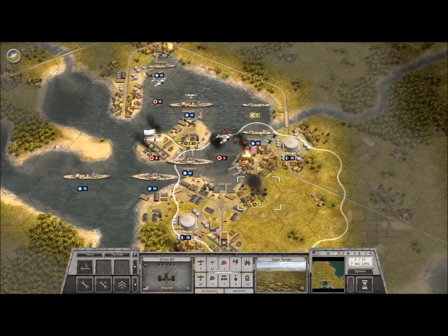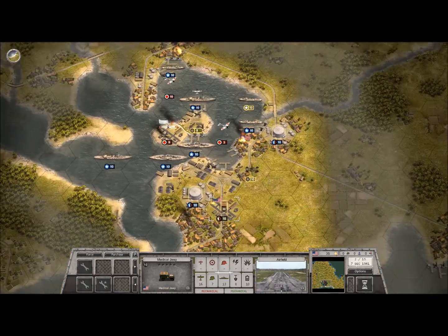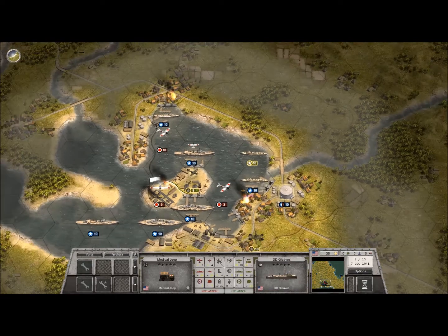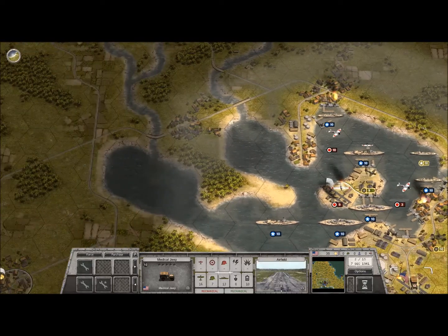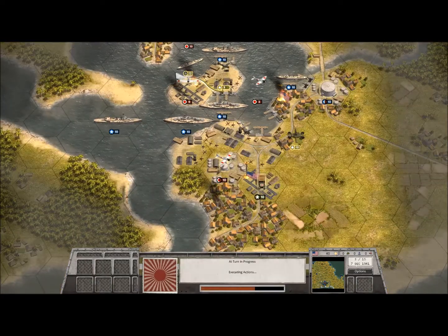One of the actual objectives of the Pearl Harbor mission is to take down five enemy aircraft — and when they say five enemy aircraft, they mean five units. So this can be quite a hard feat to achieve, but it makes it really, really fun. And this is the beautiful thing about this particular game.